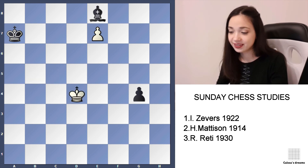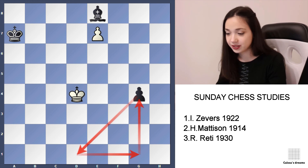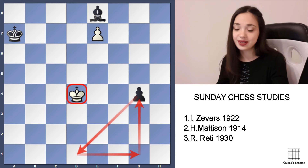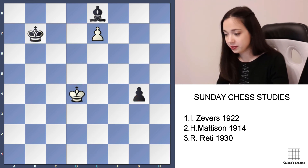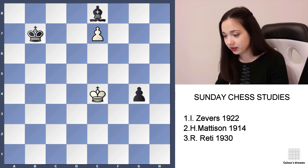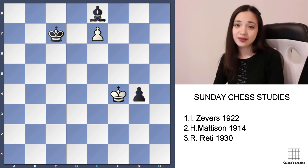Now that's the square rule, and we are here in time. So it's obviously a draw. For example, Kb7, Ke4, Ke7, Ke4 — and it's a draw. That's it for today.